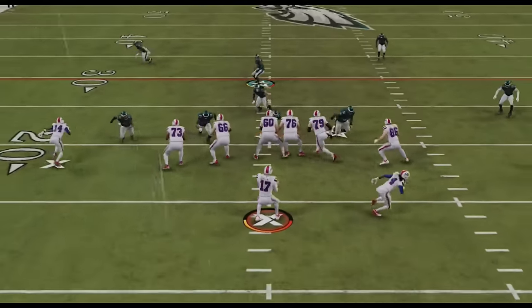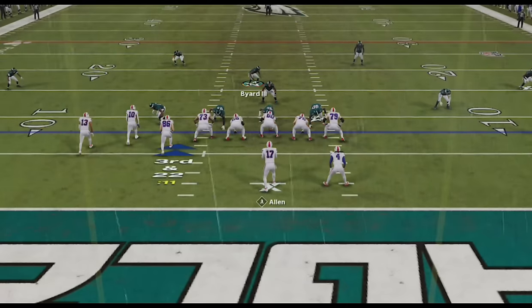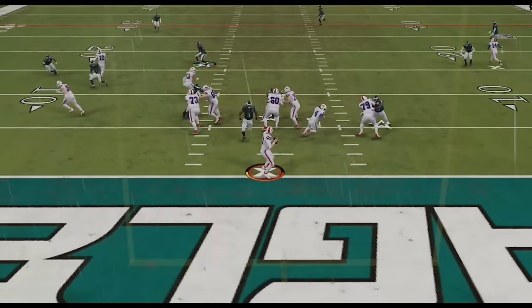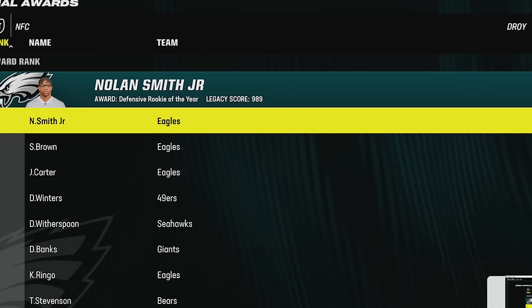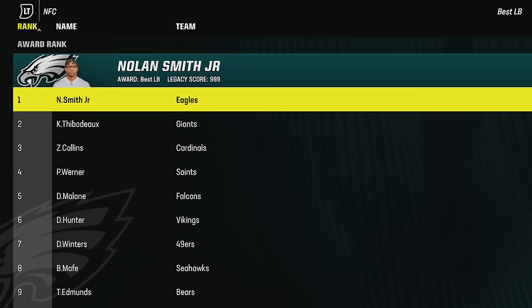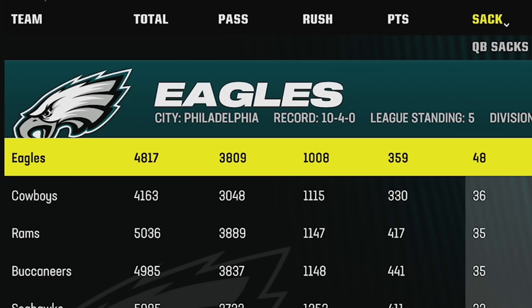I go right back to that cover 3 cloud blitz to push him back inside the 10 once again, before using it one more time to get another safety with Nolan Smith, who is currently the frontrunner for Defensive Player of the Year, Defensive Rookie of the Year, and Linebacker of the Year, while leading the league in sacks — all largely thanks to this defense. In fact, my entire team is leading the league in sacks by so much from using this blitz that I doubt anyone will catch me by the end of the season.